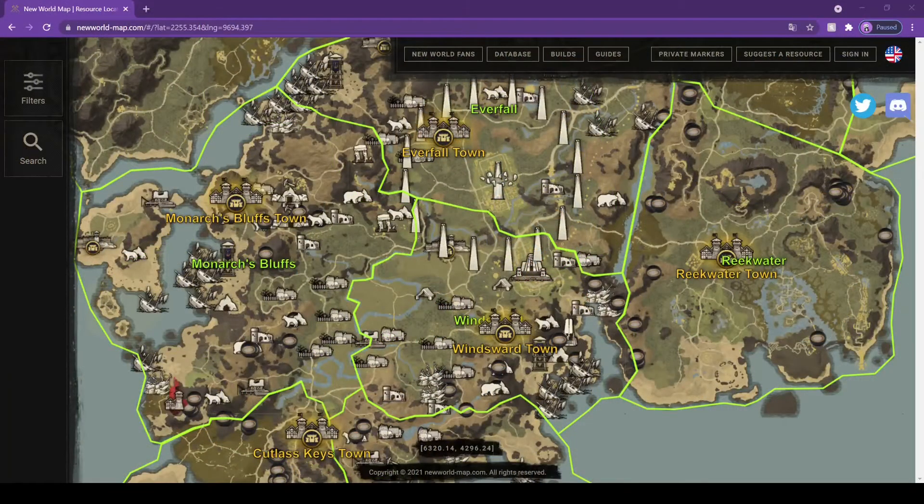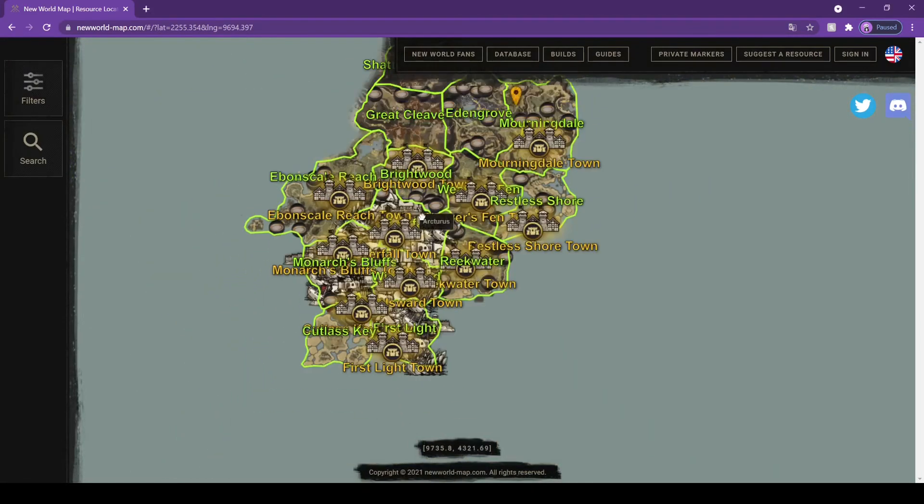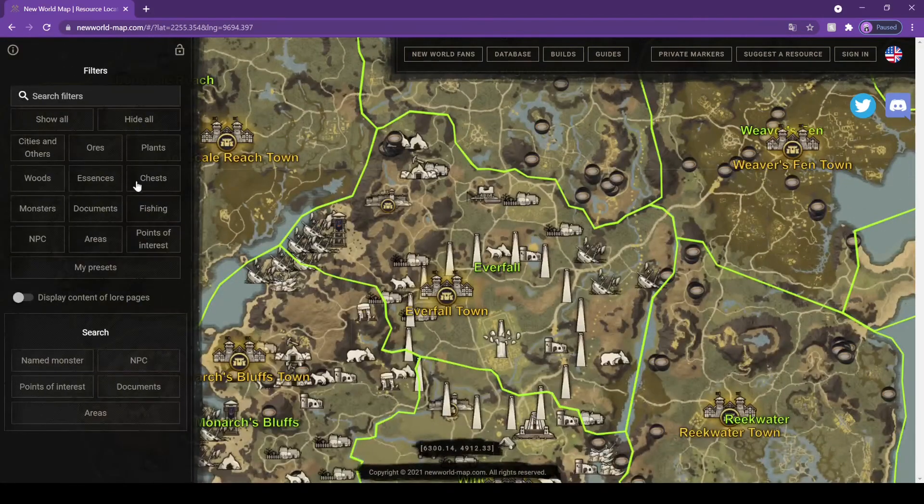If you're wondering where I got all this information from, I went to the website newworld-map.com, and you can find a lot of information there. You can find out where all the other ores, chests, plants, essence, and wood are — anything you're looking for, this map has it. It's a wonderful tool. Use it when you start out, and thanks for watching.